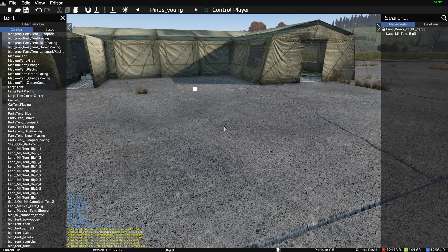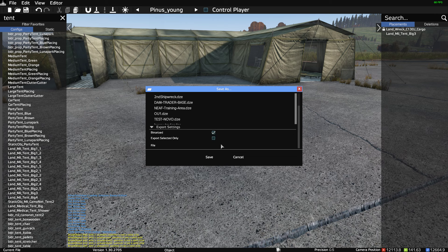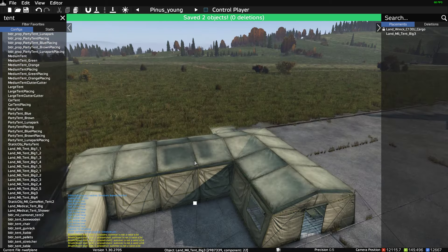Now it's really important to save. Press Spacebar, File, Save As, scroll down, and we're going to call this NWAF Plane. Save that. Good.